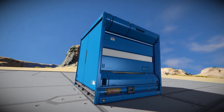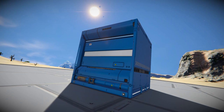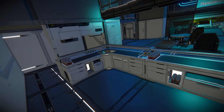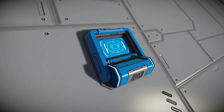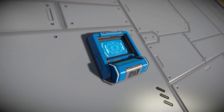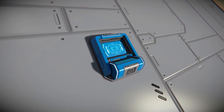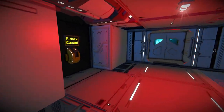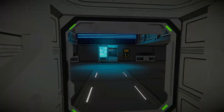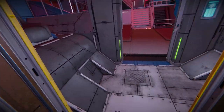From here on out, just assume everything includes the word 'sci-fi.' We've got a sci-fi interior wall — sleek and clean, going well with sci-fi builds. We've got a bar counter — you can have a bar with your customers inside your spaceship. There's a new custom control panel that looks like a terminal on the wall, which is going to bring creations alive a lot more, especially for multi-crew starships. We also have a sci-fi one-button panel, a four-button panel, and a sliding door — which gives a massive Star Citizen vibe.